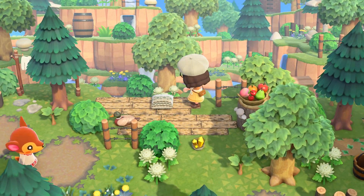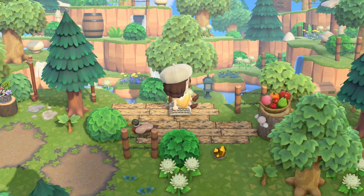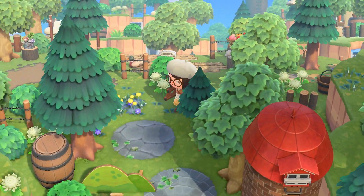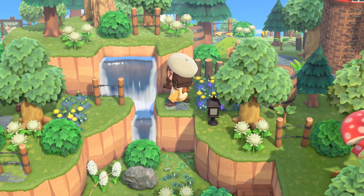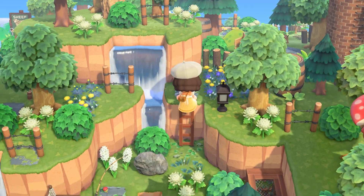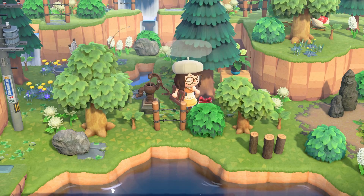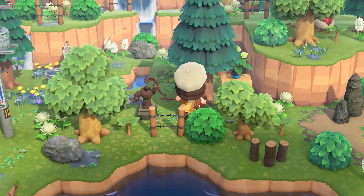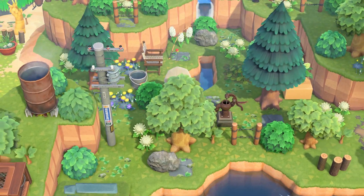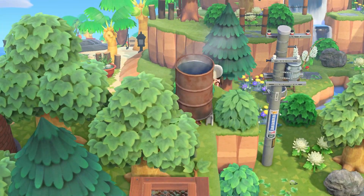Here we have a very nice view of the forest with a lake and so many trees. You can sit — oh there's Fauna, it's been some time since I've seen her. Here we have a little path of stones. They use a lot of leather on the island. Another present — I know I'm not supposed to open it, but I'm just really curious. We got a ventilation fan! We have a little fishing pond — a really tiny spot for fishing. Then we have the beach area.